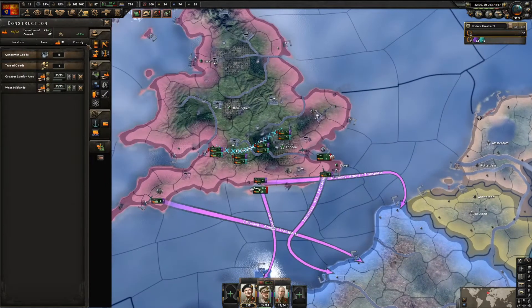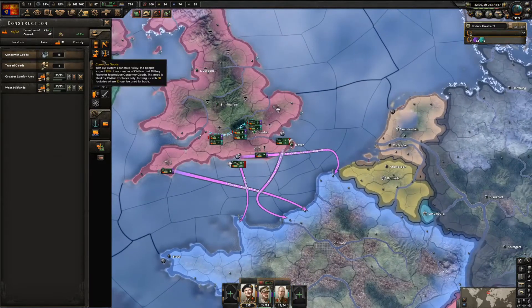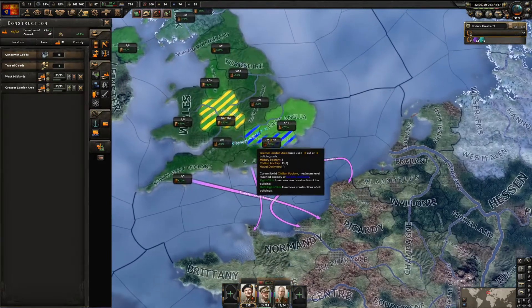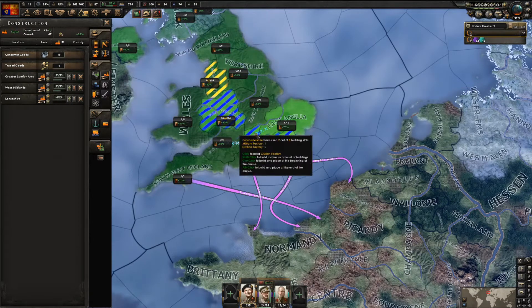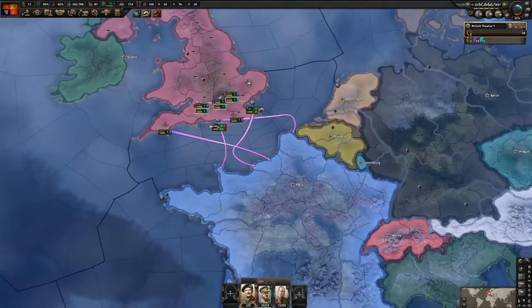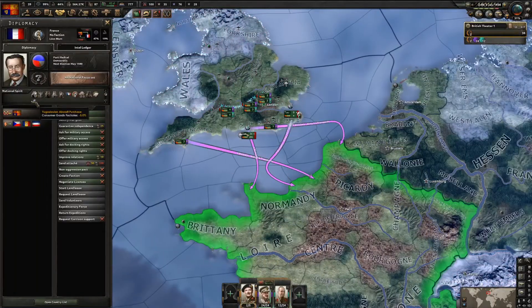We now have free civilian factories - probably because of the consumer goods modifier. I have about 52 civilians so I'll max out these build slots and put two here. We can start building a few military factories and we'll also get factories from the occupation. Our justification on France is now ready.